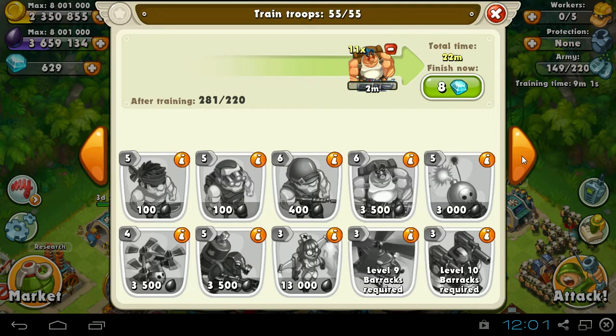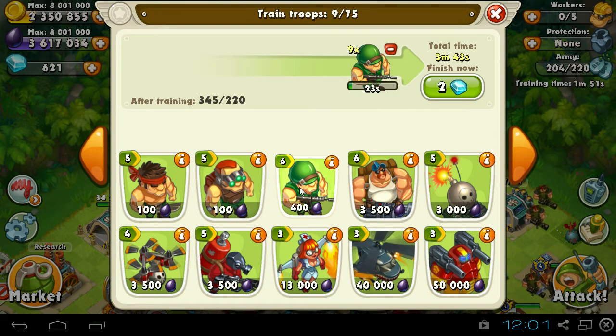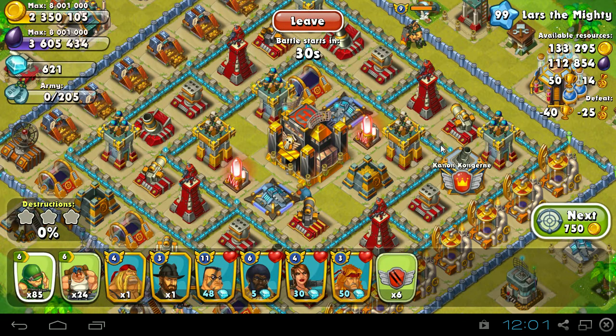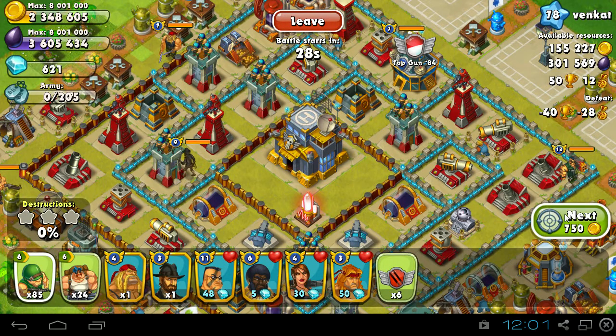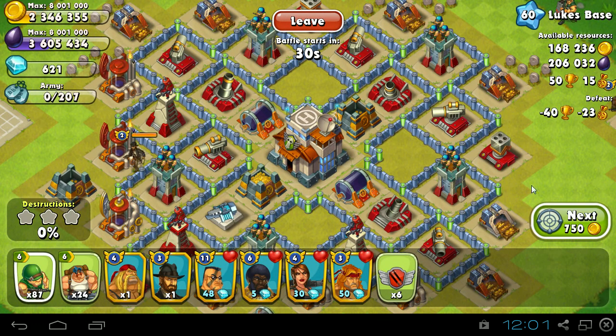We're going to train some more gunners and put some riflemen in the max barracks. We have 205 troop space, which is normally more than I ever use — I normally attack with about 170. I never use max, or if I do I always have a lot of extras. That's normally how I get so many clan trophies. I only get about five thousand in three to four days, but I haven't been playing much since it was the weekend.